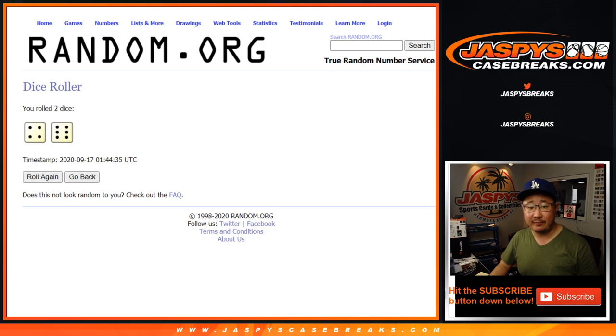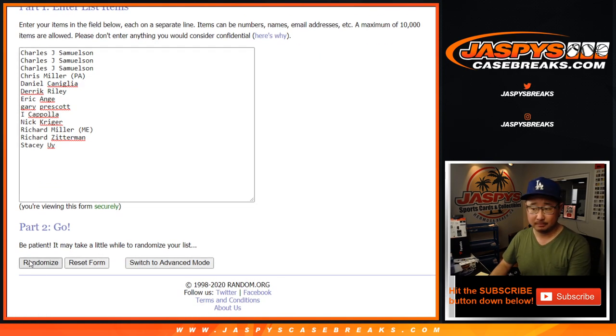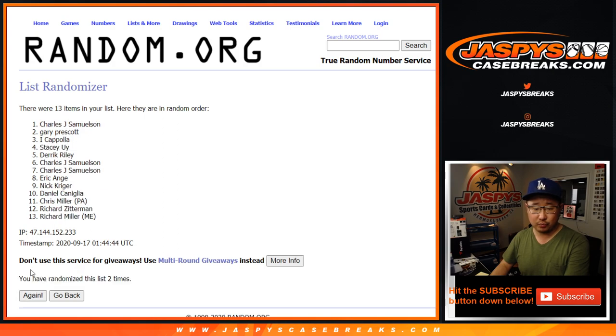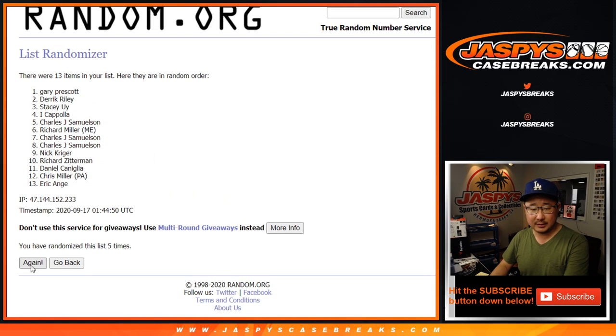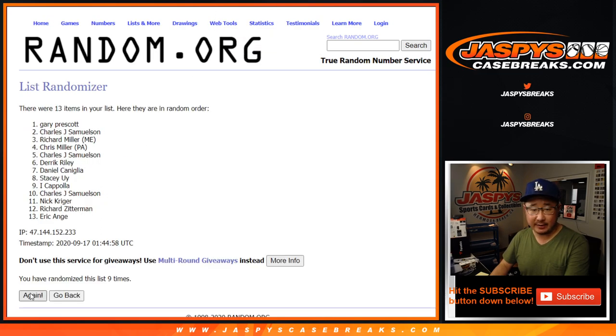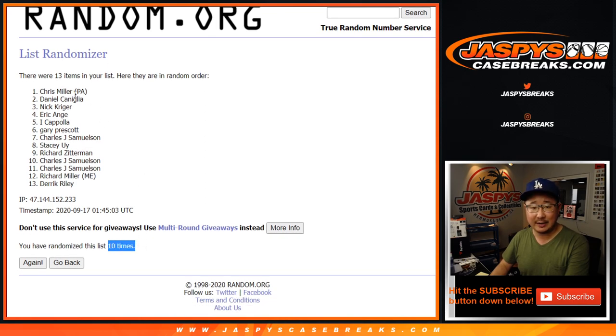A four and a six — ten times. Name on top after ten. Good luck. One... two... three... four... five... six... seven... eight... nine... and tenth and final time. We got Chris Miller! There you go, Chris — after ten times, you get the White Sox.